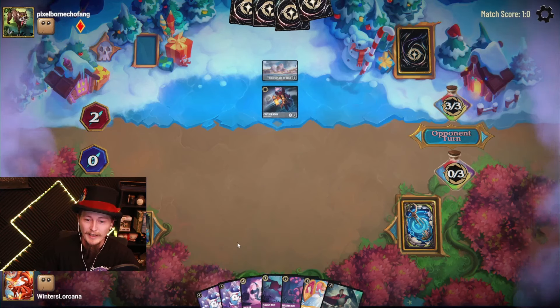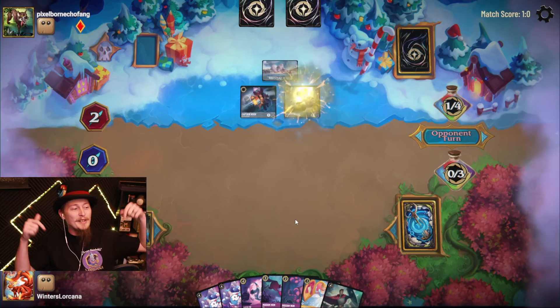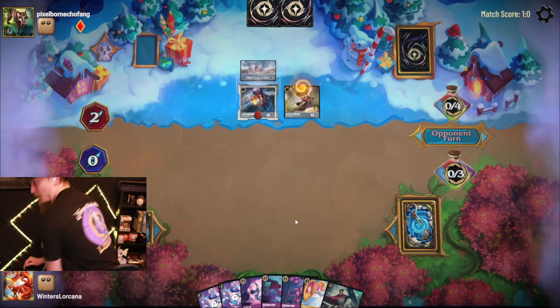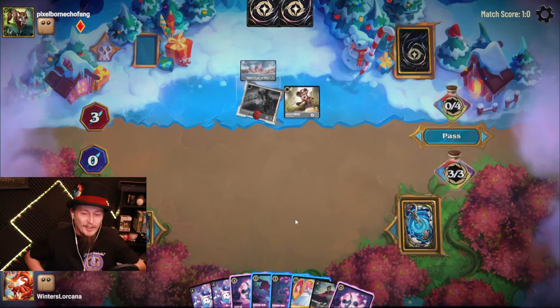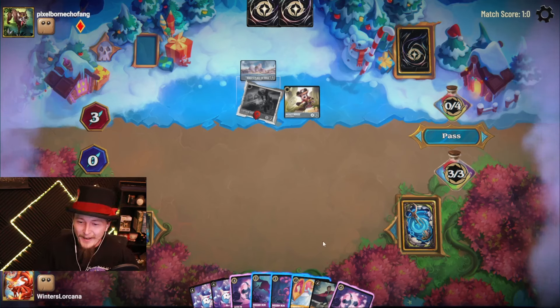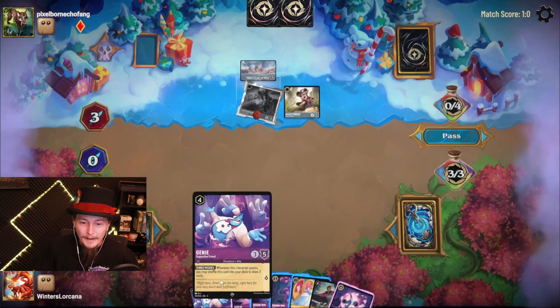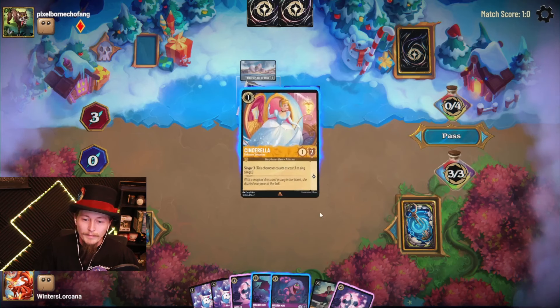We're going to ink this guy and keep digging. I got another piece that we need. The only problem is I have to ink and all my cards are part of the combo. I'm going to try to avoid actually putting these down for the sake of the combo, because they will gain me lore every turn and I don't want to accidentally win the game before we get to do the infinite combo.